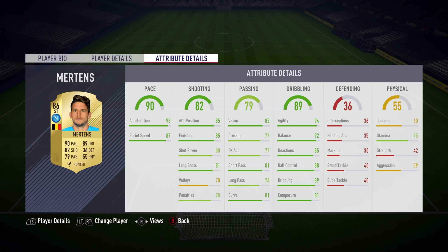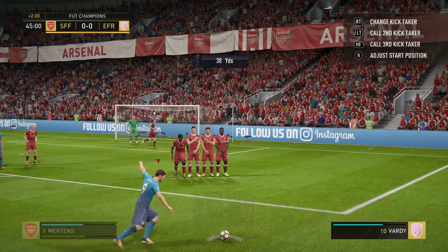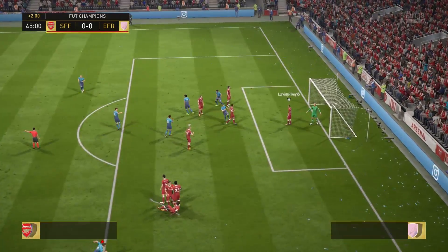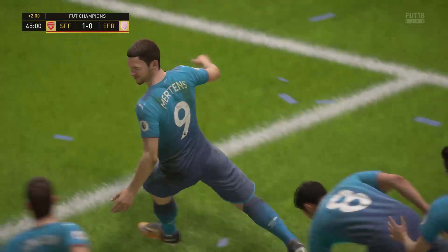Dribbling — just look at those stats. On the ball he is excellent: agile, quick, great ball control, and an absolute joy to have on the ball. We're not going to talk about him defensively, however he does track back very quickly. Physically, obviously strength is a standout negative, but he's got that agility to dribble around defenders and the pace to get around defenders.